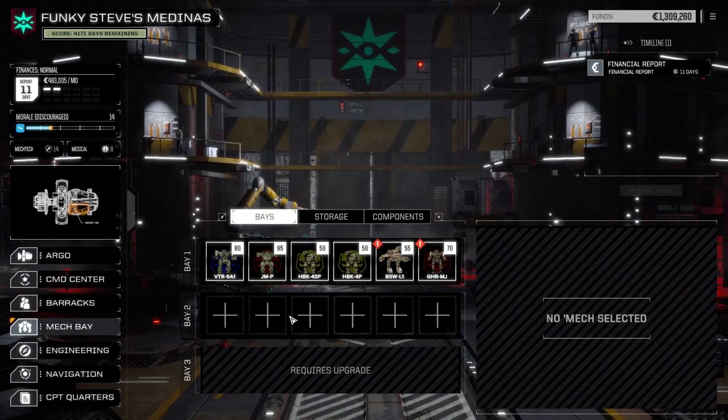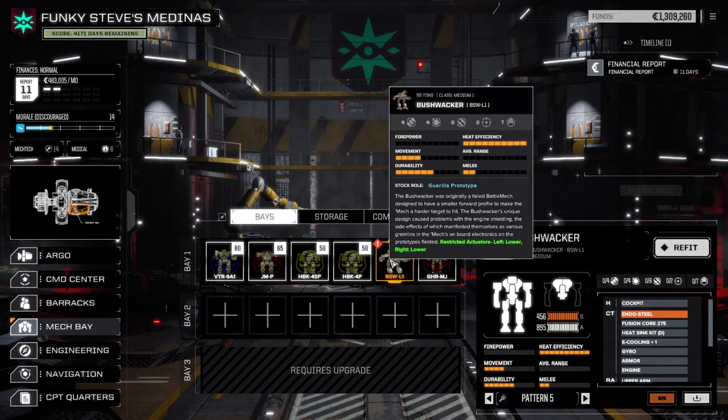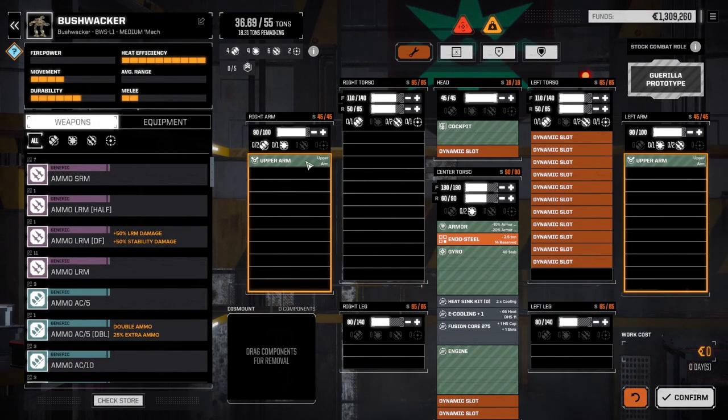The first thing I want to look at today is the Bushwhacker. I already know what I kind of want to do with the Mjolnir, so let's refit this guy. This is going to be basically an enhanced version of our Crab that we had. Because this guy's got so many more hardpoints, I want to turn him into a killer MAC.